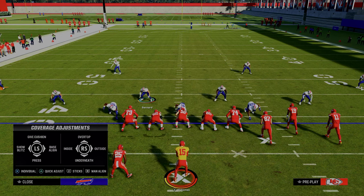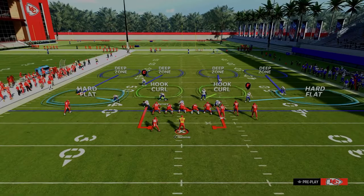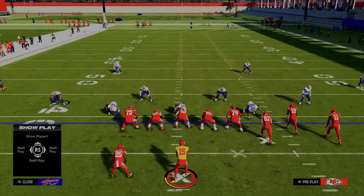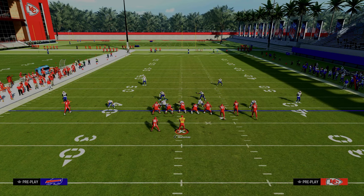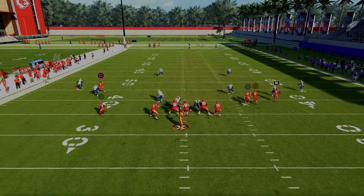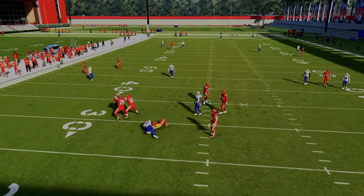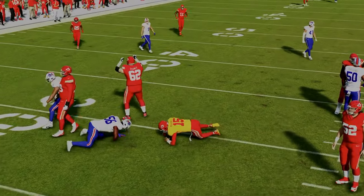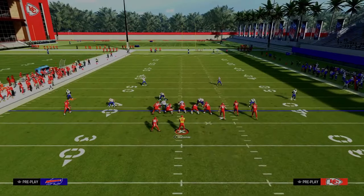We're going to shade outside and also shade underneath. This is going to turn those curl flats into hard flats, which is a big advantage because they're actually going to stop flat routes. It's also going to make this hook curl defender play nice underneath, and we'll be able to stop a lot of underneath-style routes like little hitches, vertical wheels, and running back routes underneath.